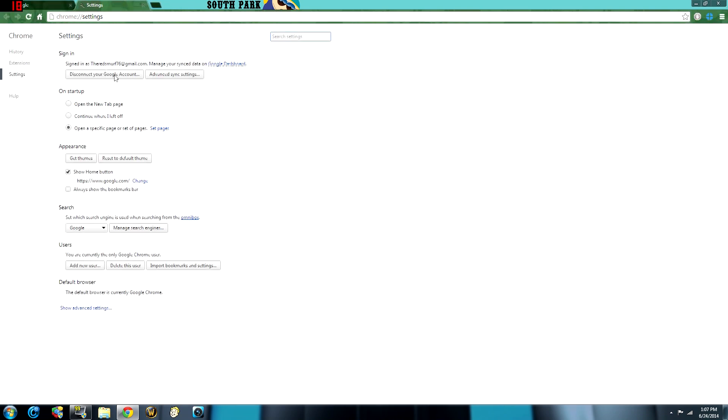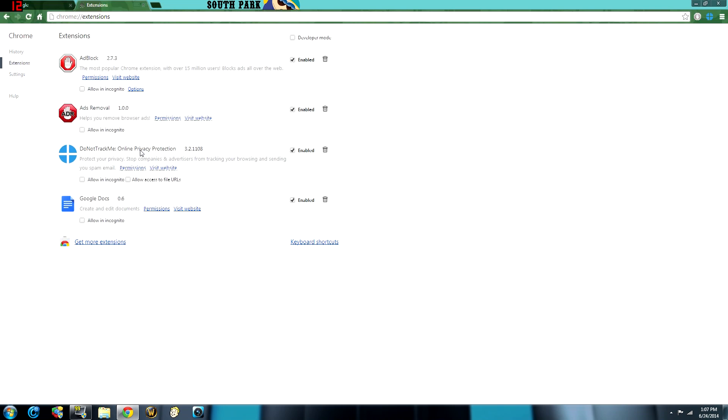Next go to your settings and delete toolbars and extensions you don't need. A lot of people have a lot of these. Basically you just want to disable whatever you're not using. For example, I use AdBlock occasionally on sites like Amazon — most of what I have enabled I use, but if I don't want something like Google Docs running I'd just uncheck it.